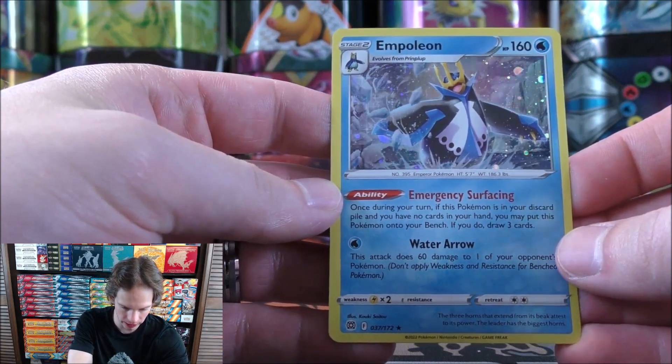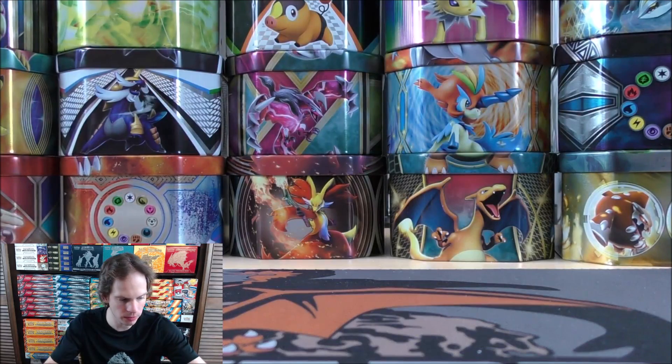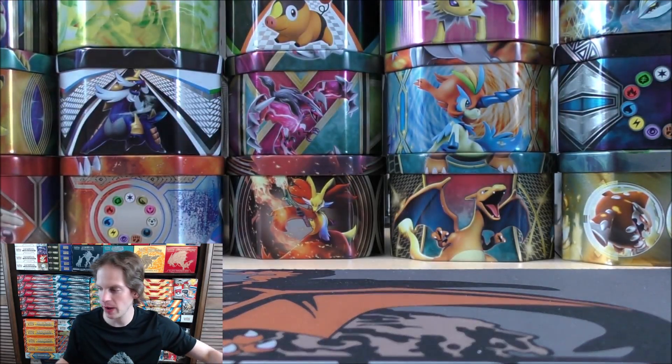Silver Tempest is coming out in November and should be the final Sword and Shield series set. Then we're moving on to Scarlet and Violet. Here is the special holo of Empoleon — love the holo foil pattern on it. I'll give away the code card, TCG Live for the Infernape V-Box.